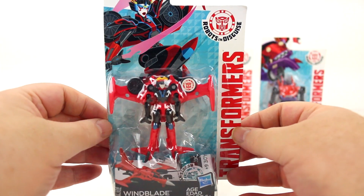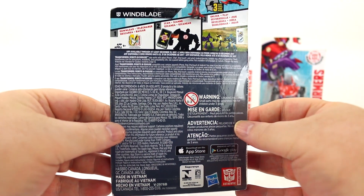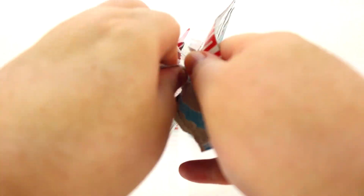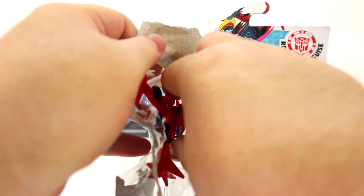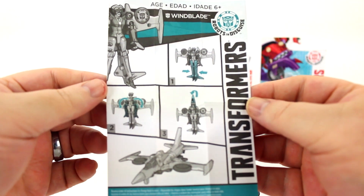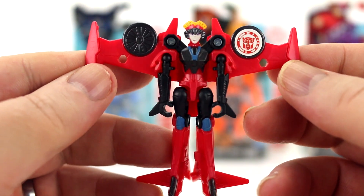So first we have Windblade. She turns from a robot into a jet, and here on the back it shows you can scan her into the game and play her. So let's get her out of her packaging and check her out — here's the directions on how to transform her. And here she is! How cool does she look!